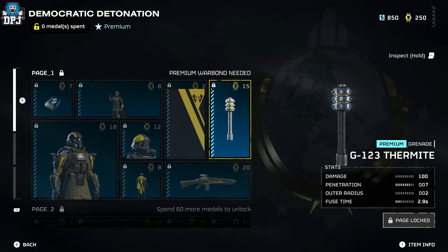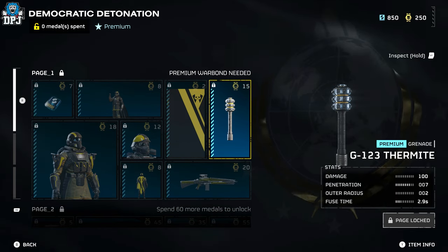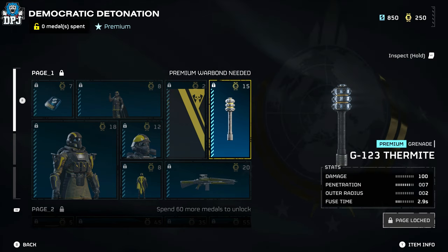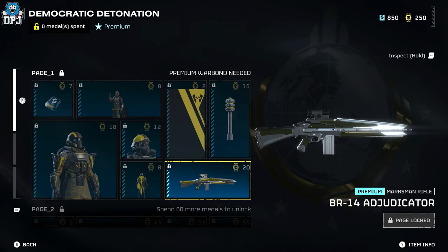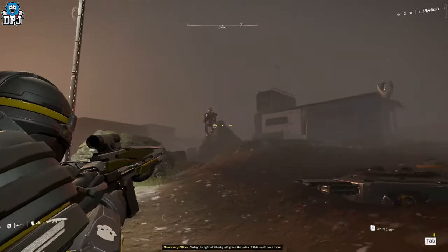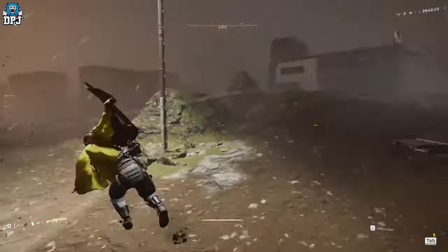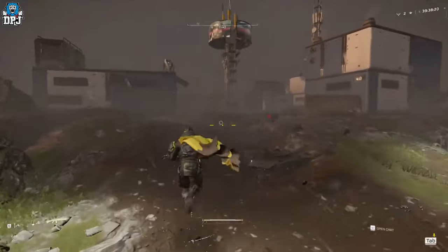We have a new grenade, the G123 Thermite — pretty badass — with a damage of 100, penetration of 7, outer radius of 2, and a fuse time of 2.9 seconds. We also have a brand new weapon called the BR14 Adjudicate, a marksman rifle with damage of 80, capacity of 25, recoil of 50, fire rate of 550, and medium armor penetration.